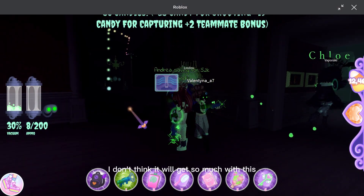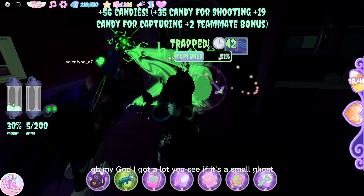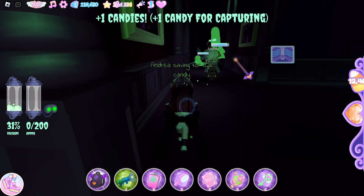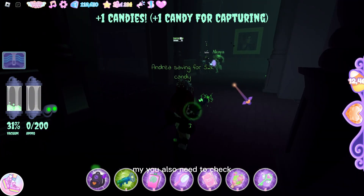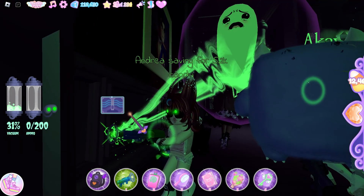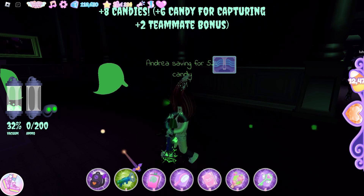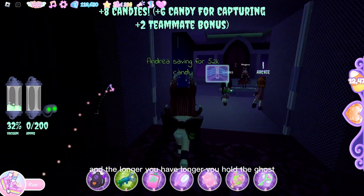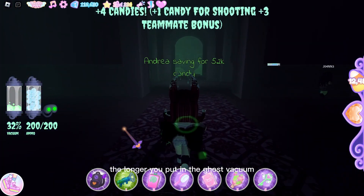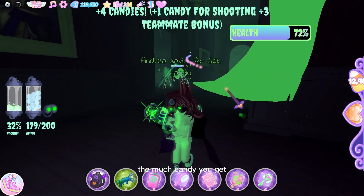This is a kind of big group so everyone's stealing my ghost. If it's a small ghost you don't get much; if it's a big ghost you get a lot. You also need to check your ammo. And the longer you hold the ghost in the vacuum, the more candy you get.